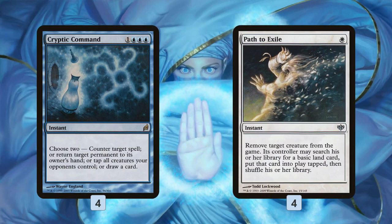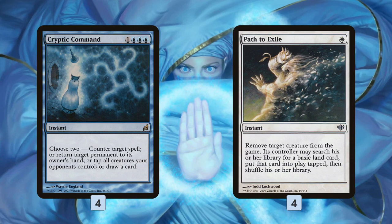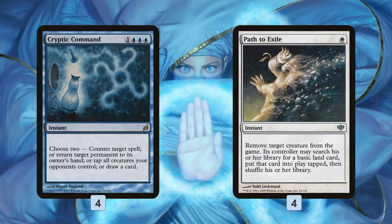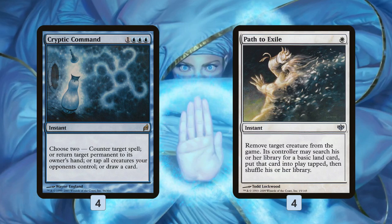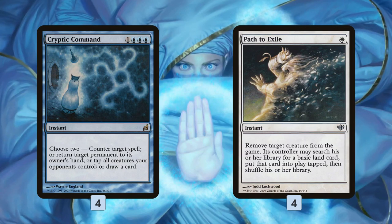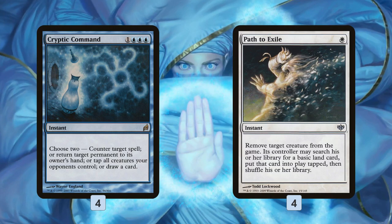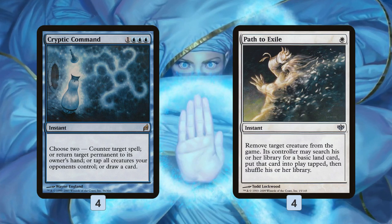Spell-wise, Path to Exile is pretty simple — gets rid of anything for just a single mana. Cryptic Command is awesome in this deck because we have Eternal Witness, so we can get an Eternal Witness lock going: we Cryptic something, get it back with Eternal Witness, then Venser our Eternal Witness after casting Cryptic again to get it back — infinite Cryptic Commands, always bouncing our opponent's lands and countering their spells. With Aether Vial, we can vial in Eternal Witness, get back Cryptic, cast it to counter a spell and bounce our own Eternal Witness, which goes back to hand, vial it back in to get back Cryptic again — so our opponent is essentially never able to do anything.